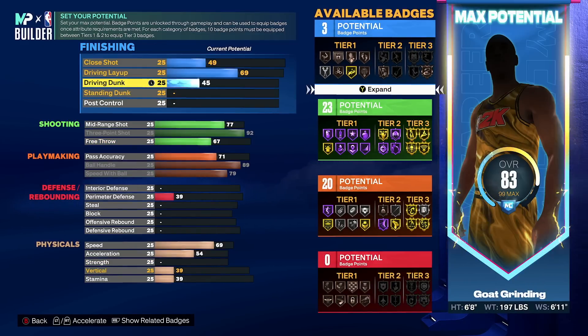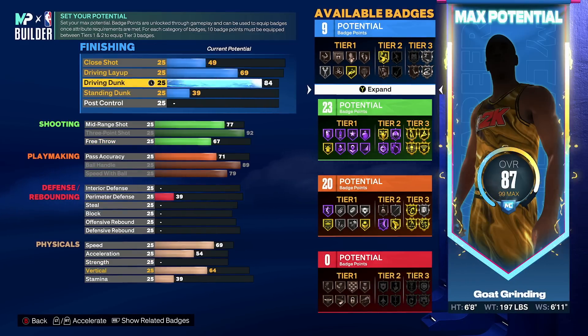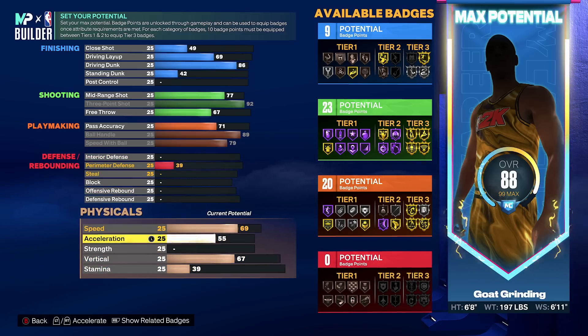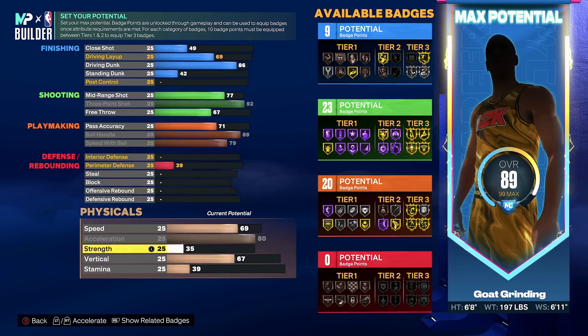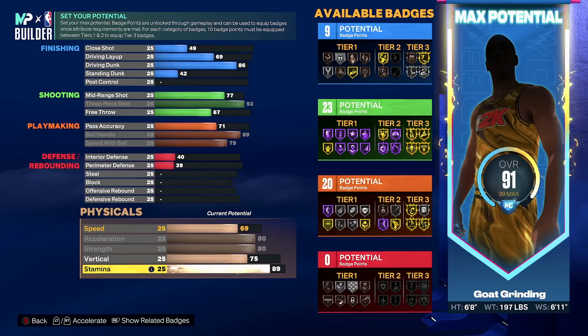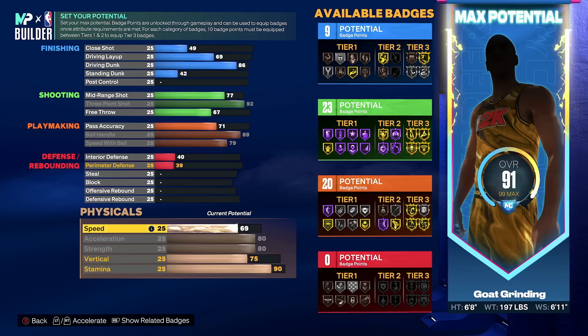After that, we're going to go up to driving dunk and make it an 86, which means you unlock pro contact dunks, gold limitless takeoff, and silver posterizer if you meet the badge count requirements. After that we go to the physicals — we're going to max out our acceleration, max out our strength, put our vertical at 75, stamina at 90, and finish it off with our speed at 80 overall.